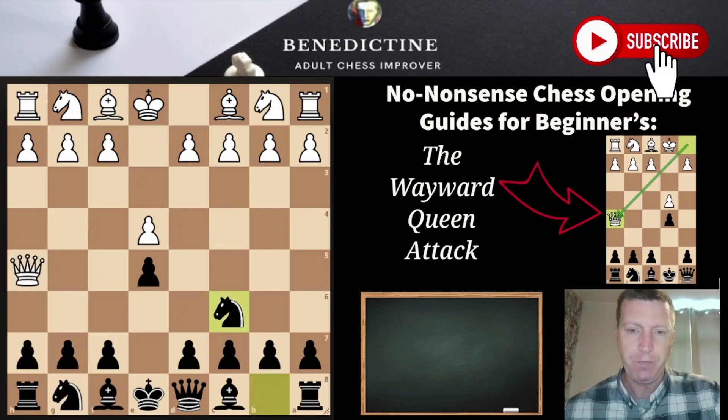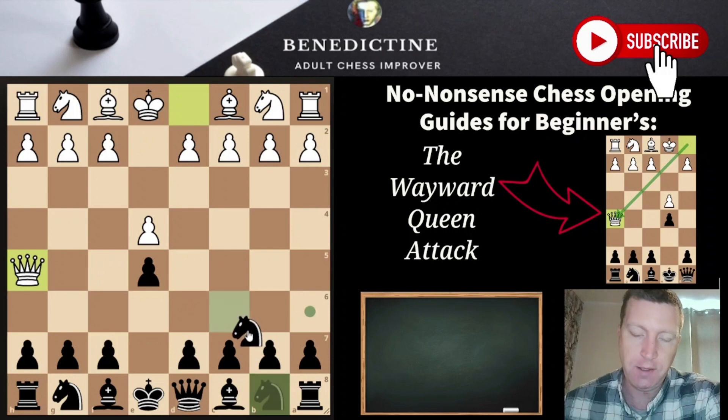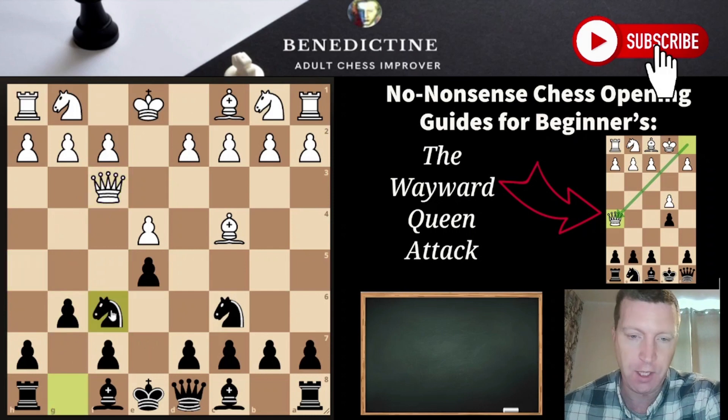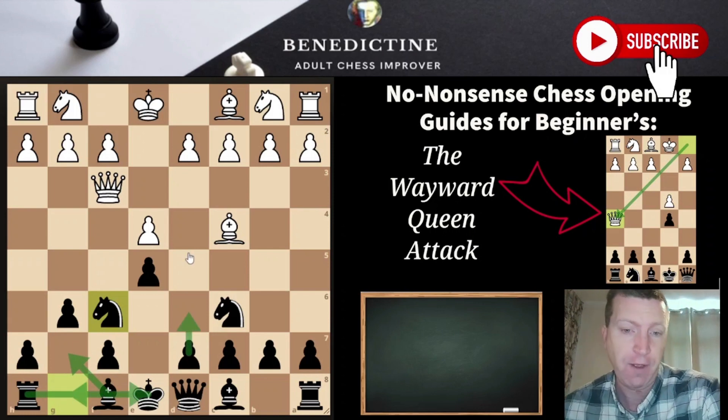Let's look at those moves again. After e4, e5, queen h5 — we're not going to blunder. We bring the knight to c6, defending the pawn. Then white plays bishop c4. Again, we're not going to blunder — we play g6. The queen comes back and then we play knight f6. Those are three natural moves defending checkmates and loss of material. The plan from here is to fianchetto, castle, and maybe play d6 or d5 at some point.